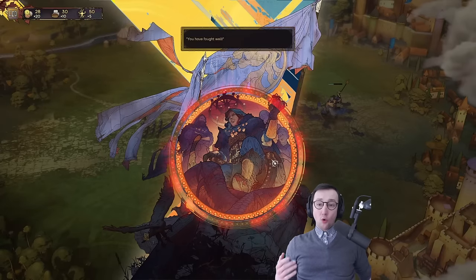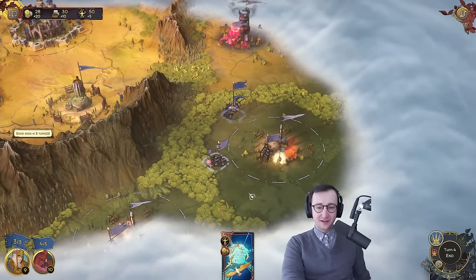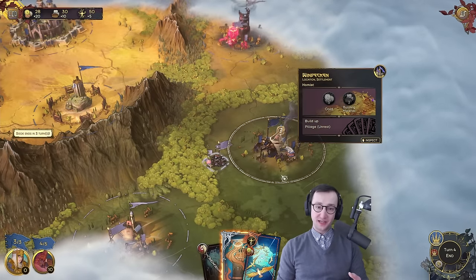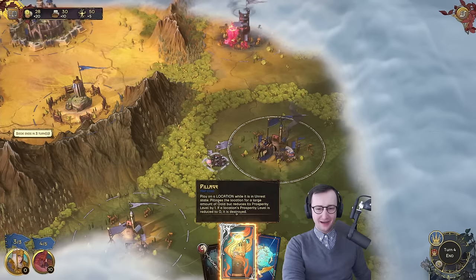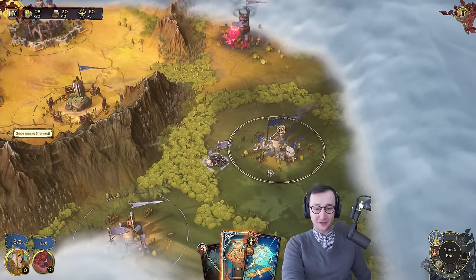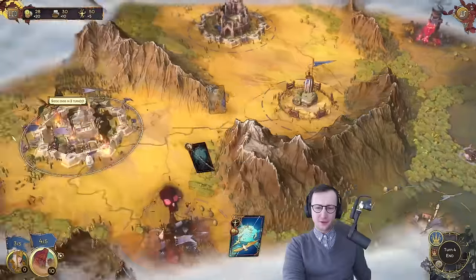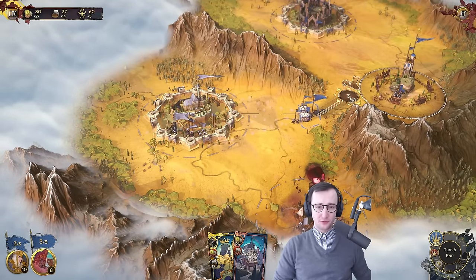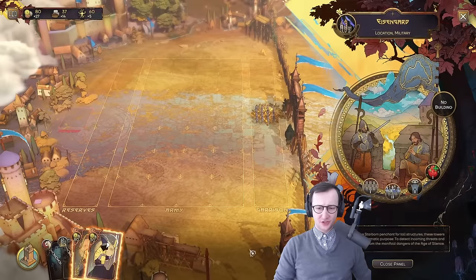This location will generate five gold and three building material once the unrest ends next turn. I could pillage this location, but I don't think you want to do that at the start of the game — if you pillage a location they're gone and you have to rebuild them, costing resources. I'm going to abandon this siege; I don't think it's viable right now. Let's go into the main city first.